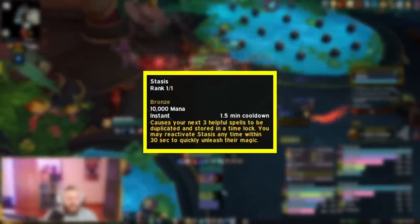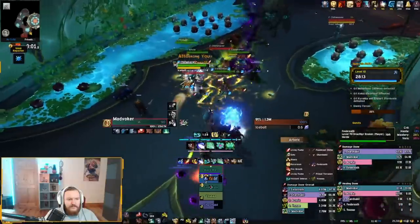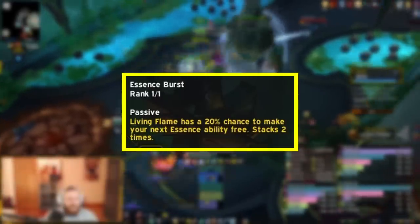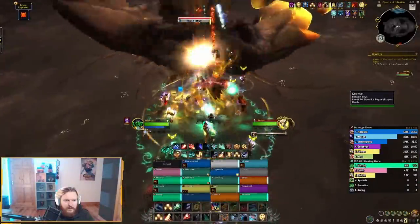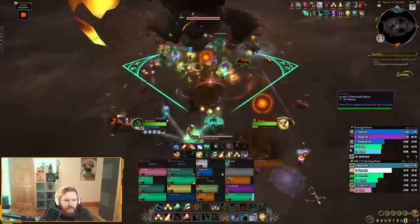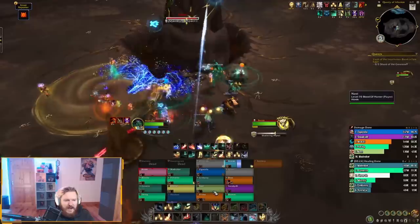Preservation Evoker does have some proactive elements. You have Stasis, which requires you to know when damage or healing is needed, similar to combining Convoke the Spirits with Cloudburst. In raid situations you can fish for procs by using Living Flame to get Essence Burst procs, which allow you to cast your next Essence ability for free and stack up twice. You can then unleash abilities like Emerald Blossom for insane burst healing. This requires prior knowledge of the fight, but I don't think it alone puts Preservation Evoker firmly in the proactive category.